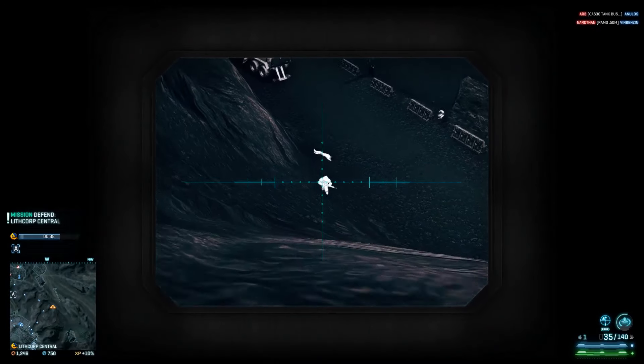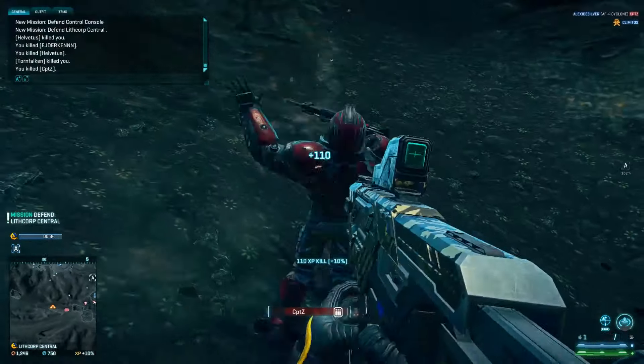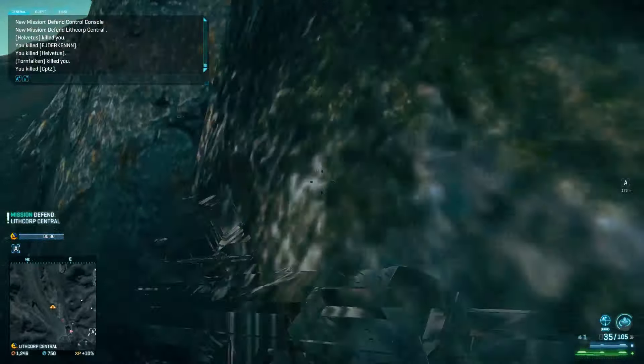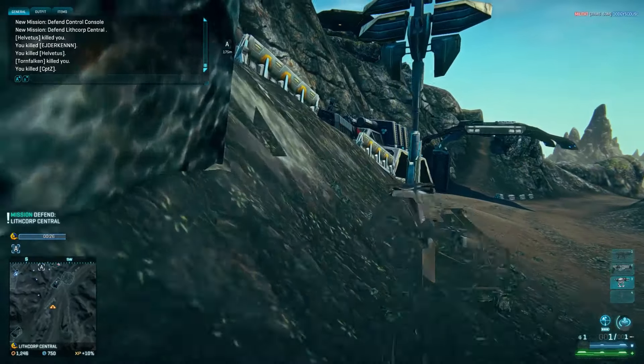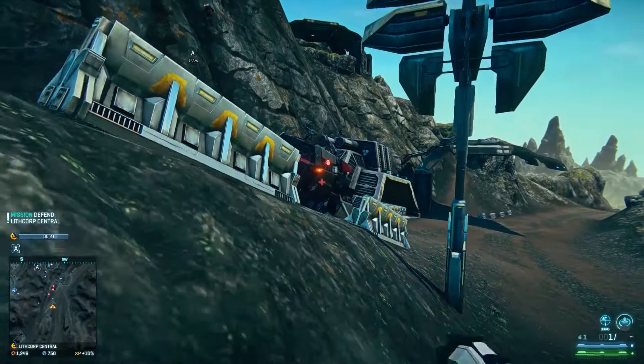So the alternative to a sniper rifle or even a scout rifle is the old SMG, which you can use to shoot people in their stupid spines and then cheese it. You get more bullets, which is great. What you don't get is the range - that's the thing.